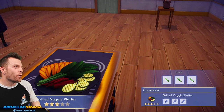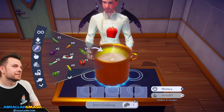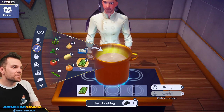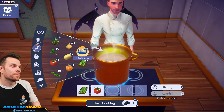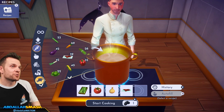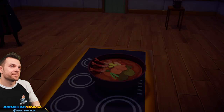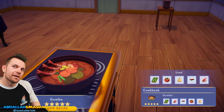Next up is gumbo — five ingredients! Pay attention: okra, shrimp, chili pepper, tomato, and onion. Thank you so much Moana for fishing up those shrimp. Five-star gumbo! Look at that!